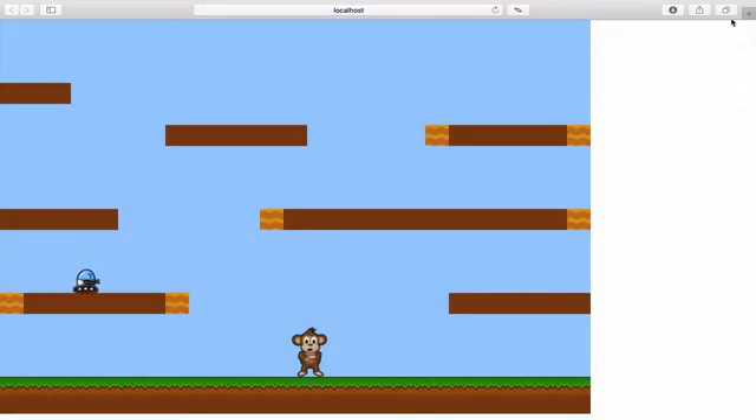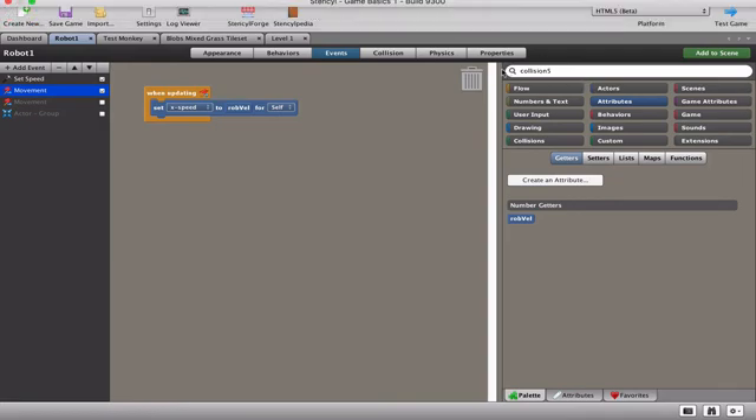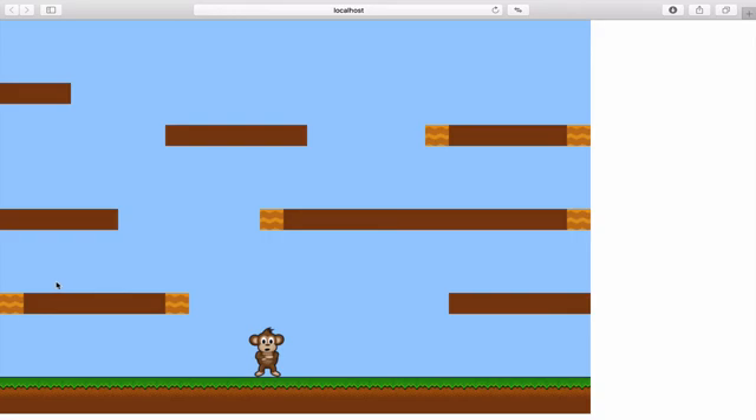If we play the game now, you can see it works - the robot is moving to the right. We haven't programmed it to stop or turn around yet, but the movement is working fine. What we now need to do is tell the robot: move at speed five to the right, but when you reach the tile that has 'EndPoint' written in its data, hit that tile and turn around.